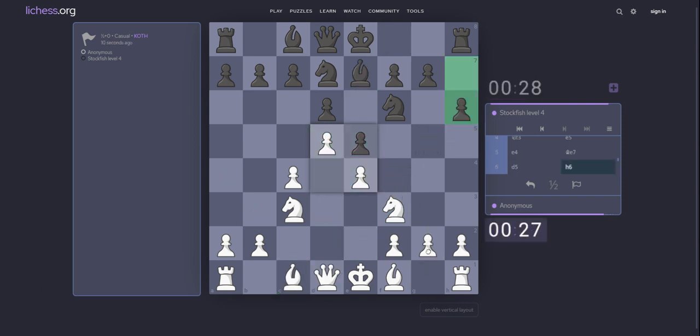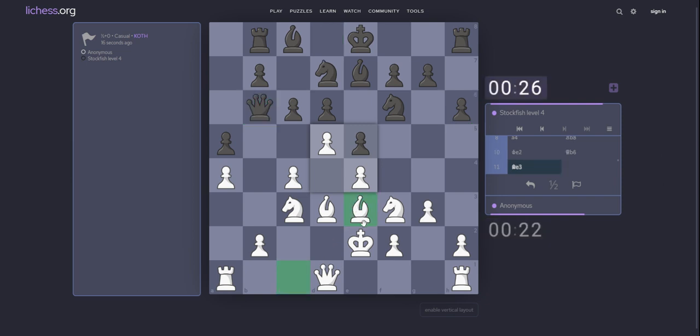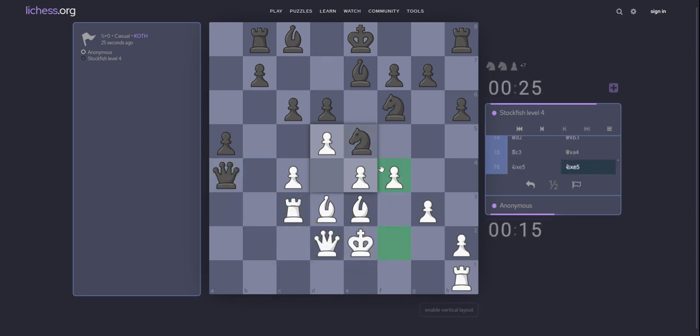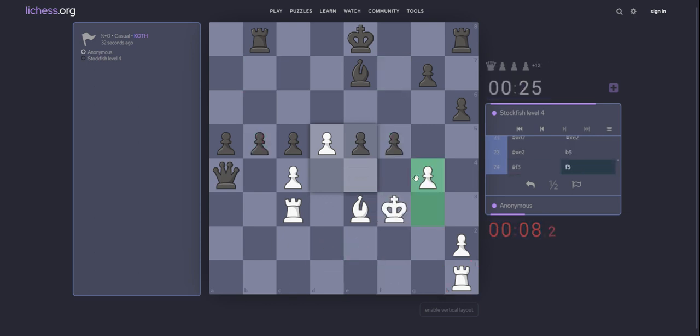d5. h6. g3. c6. Bishop d3. a5. a4. Rook b8. King e2. Yes. Maybe b3. He has a decision, but I think he should take on c3. Knight f5. Take on e5. Bishop e2. Knight f4 — check. Make a deal. King e1.